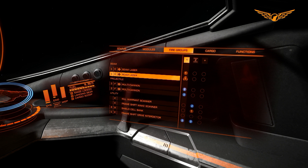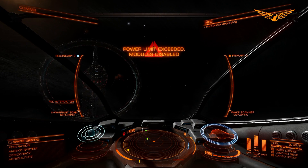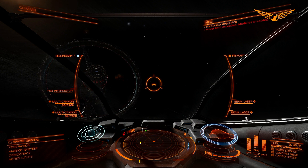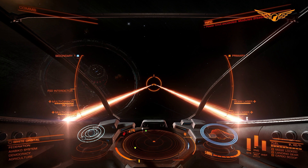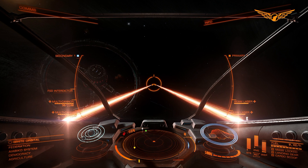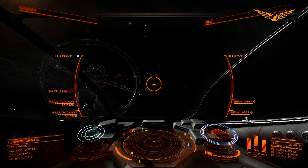Both my beam lasers and my multi-cannons are on their own individual fire buttons - my beam lasers will both fire on one button. Let's get my weapons out and switch over. If I pull my primary trigger, which is the actual trigger button on my flight stick, I fire off my beam lasers. And if I press my secondary fire button, which is the one on my thumb, I fire my multi-cannons.